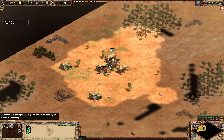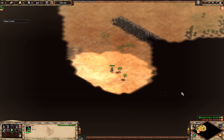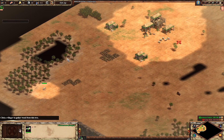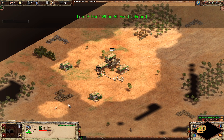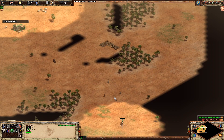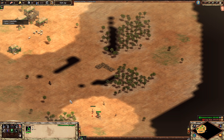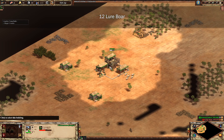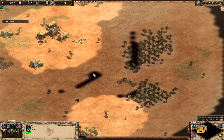You can already tell this build is a lot more robust than the 16 pop Khmer build, because by the time we reach feudal we'll also have the barracks. The 16 pop Khmer build is a little tight on wood and resources in general, but with the Mongols things are a lot easier. You're going to want to lure deer as soon as you discover them — or rather as soon as you discover all your food sources. We're going to use our 12th population villager to go and lure the second boar.